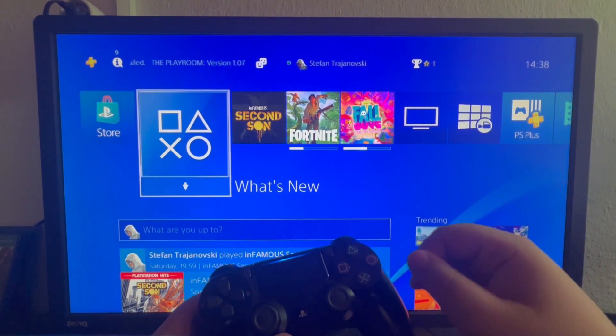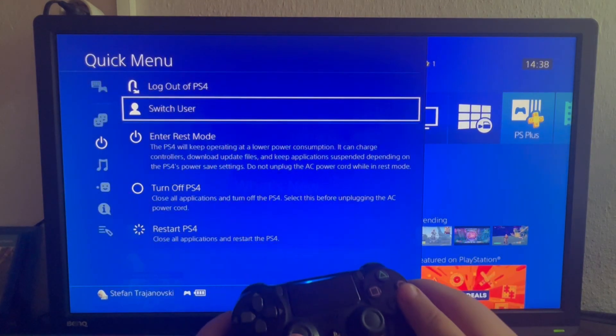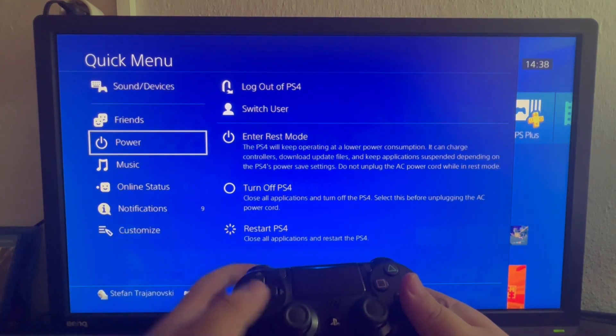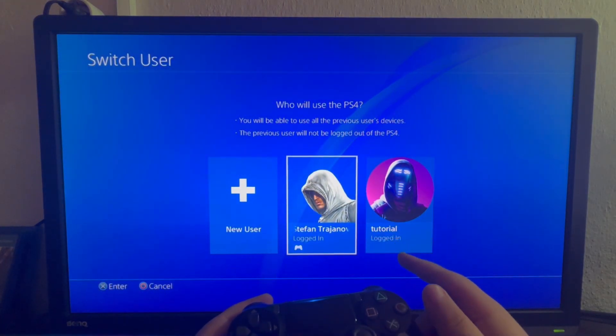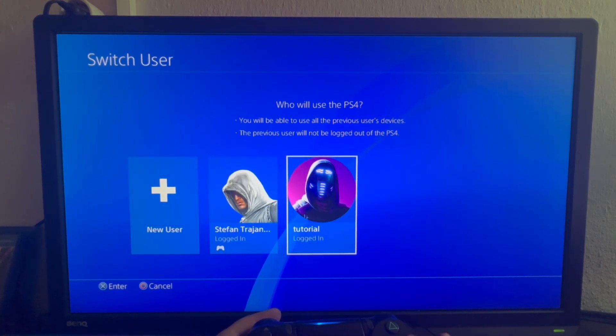First, we start up on our main account. I press and hold the PlayStation button on the controller and go into this section. On the left, go into the power section, then go into the switch user option at the top. Select it and you'll see your second user that you added previously.